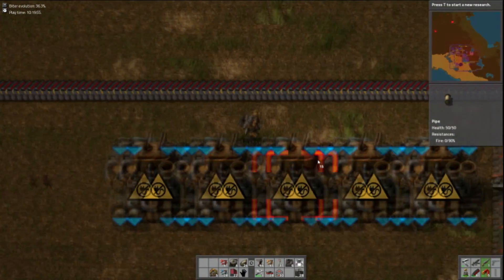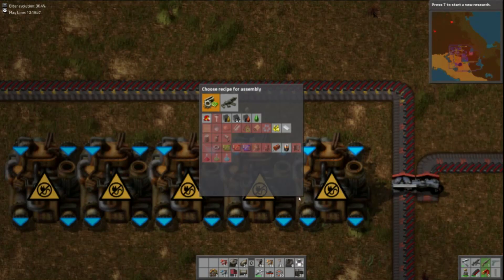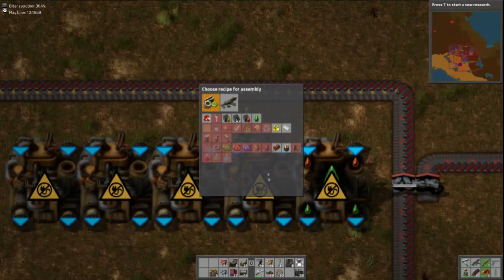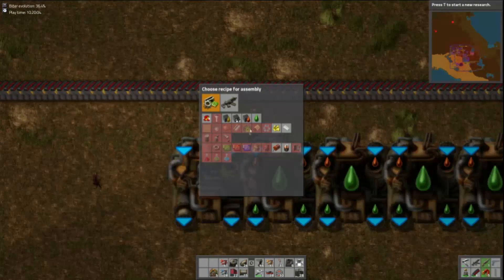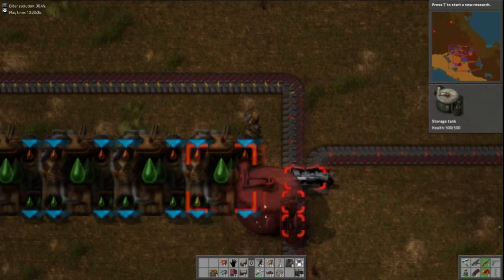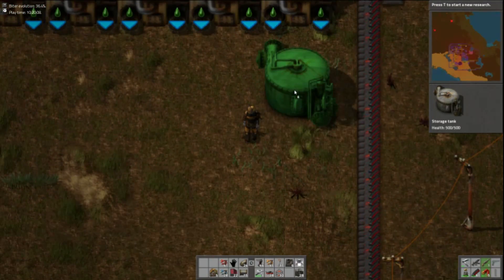I got sidetracked again, wow. Okay, you guys are making lubricants which means you just need heavy oil to come in at the back like so. I'll put your storage tanks up front like so.